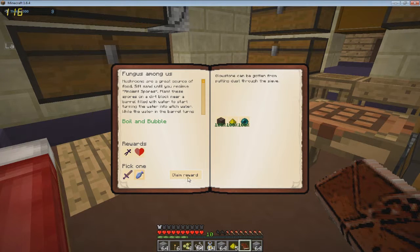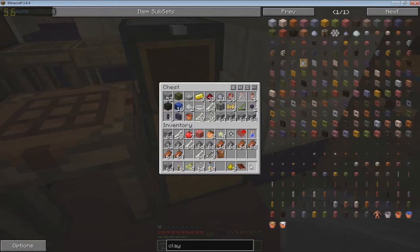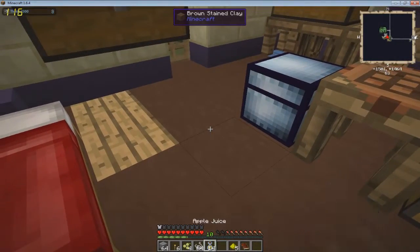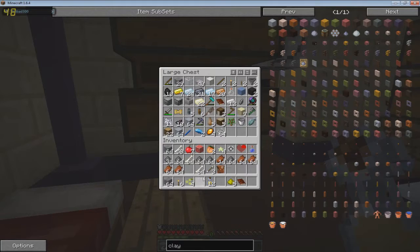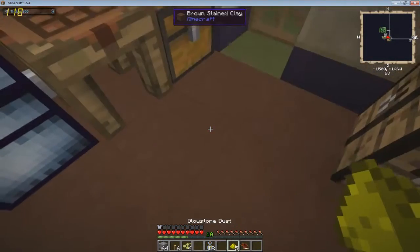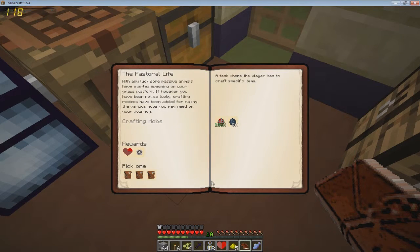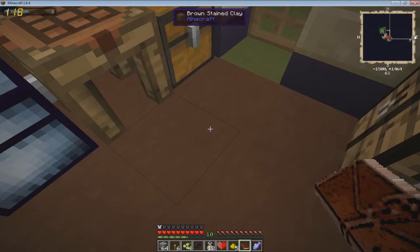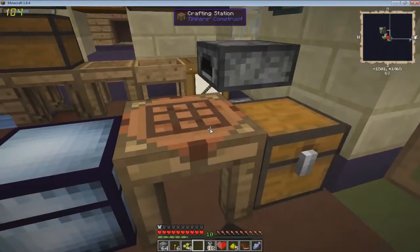Do I want an enchanted raw fish or an enchanted wooden sword? Let's go with the enchanted raw fish. Let's claim - oh, quick, hitting the wrong keys. Let's put these in here for right now. We need to eat a little, and put some string here. We need to start working on some organization - there we go.